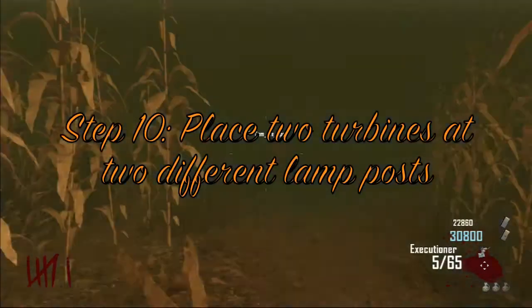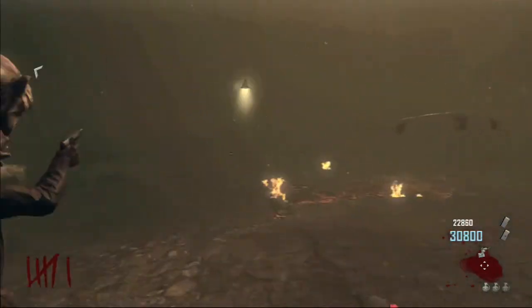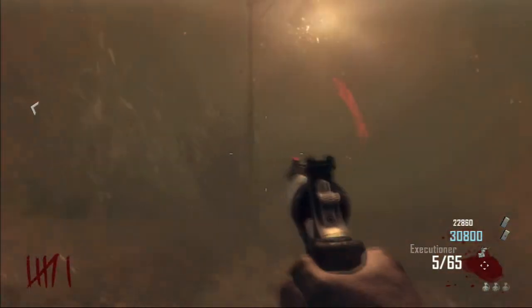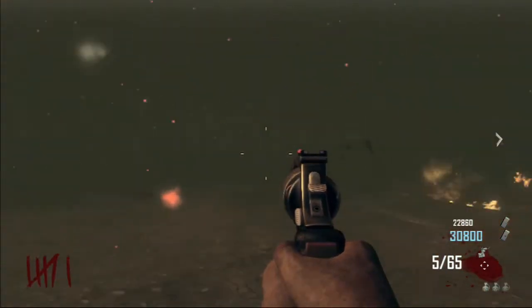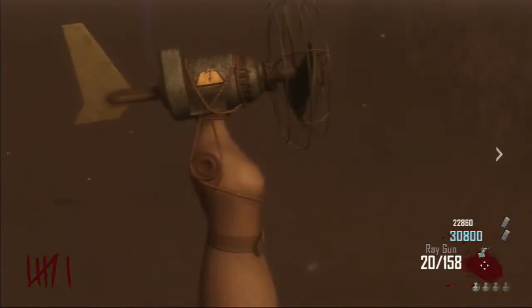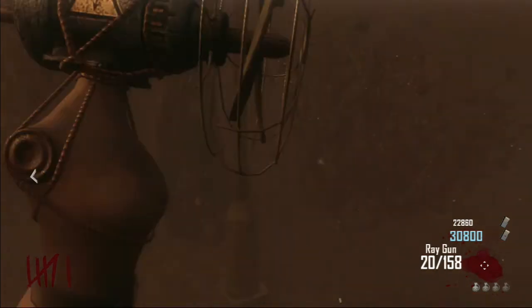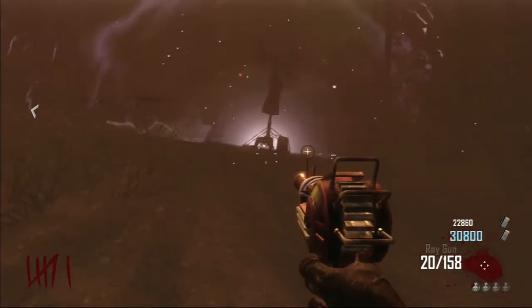Maxis now wants even more energy, so you've got to power two lampposts. This is the straightforward final step — place your turbine at two different lampposts and they will start glowing, completing the easter egg. You'll hear a final quote from Maxis to confirm completion.